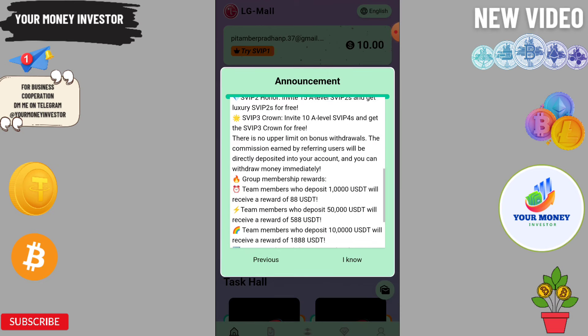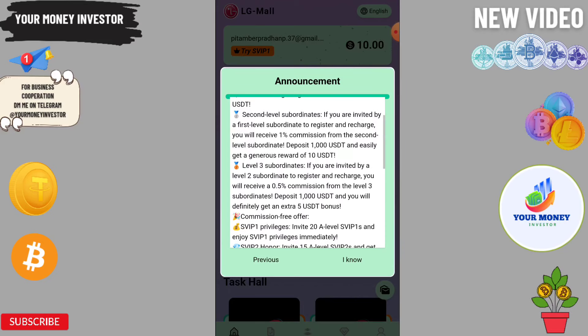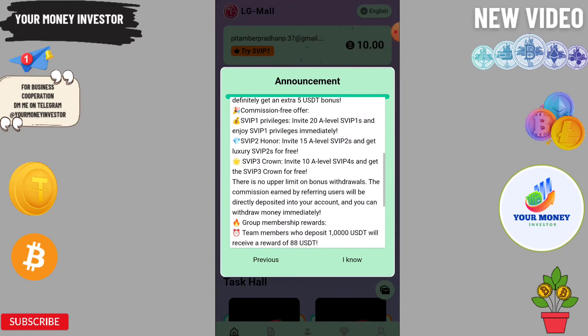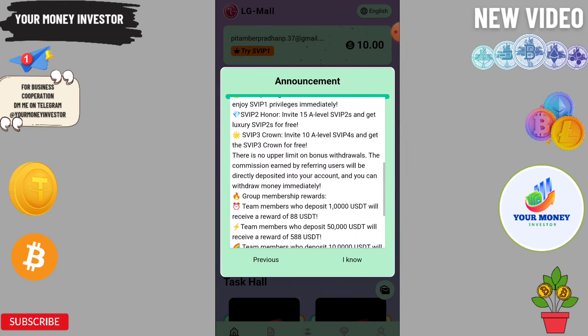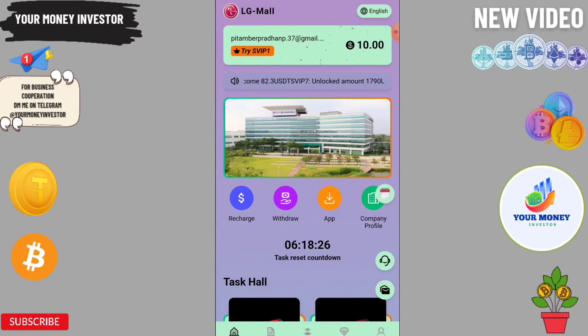You can invite friends and family and get 12% on level one, 1% on level two, and 0.15% on level three. If you invest 20 as a level member you will get VIP 1; a 15-level member will get VIP 2. There are also some study rewards available.